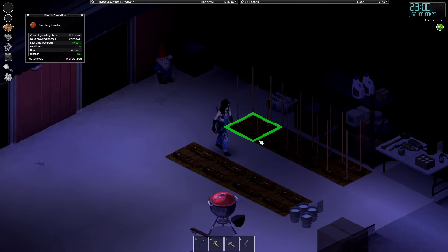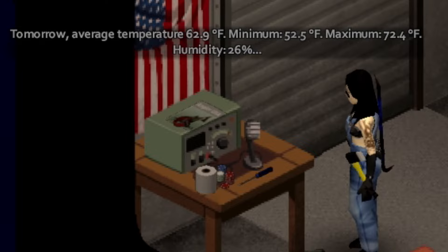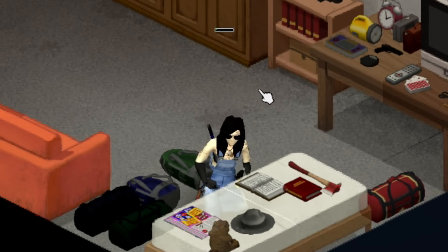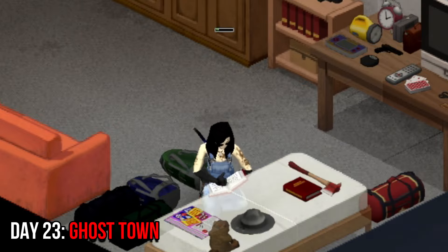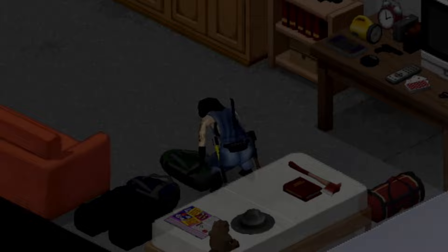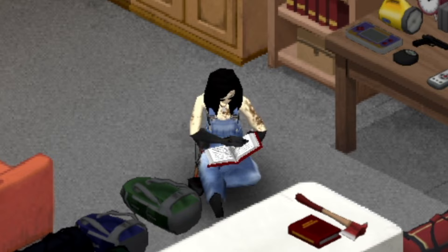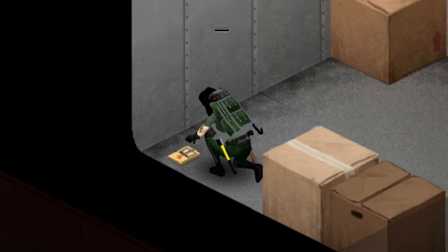Before going to bed, I checked up on my crops to make sure they were healthy, then listened to the radio like clockwork and read a carpentry book. Becca woke up to a foggy day, which was a pain, so I decided to eat food and read some more — I really don't like going out in the fog if I don't have to. The power finally went out, so I turned on the generator, then got back to reading. Once the fog cleared, I did some chores, changed my clothing, and placed some bait into the mousetraps.